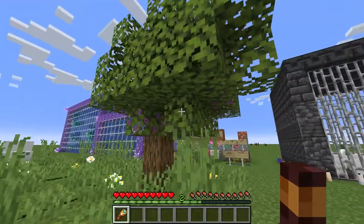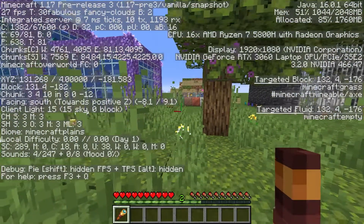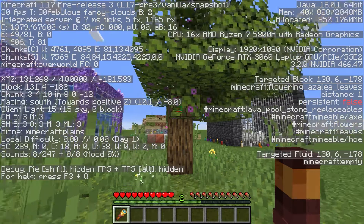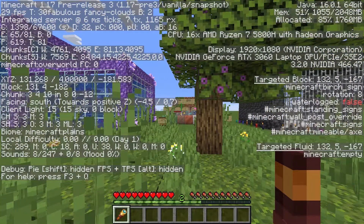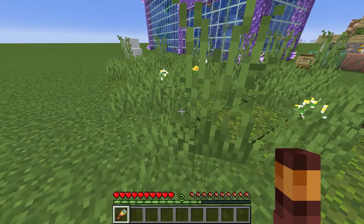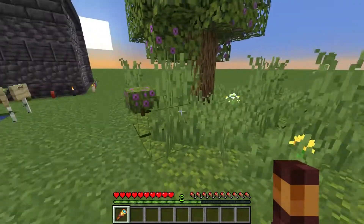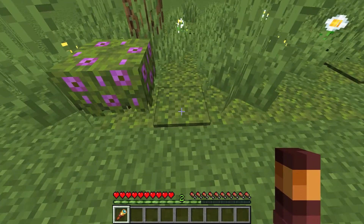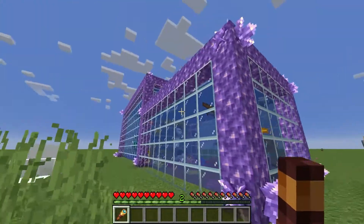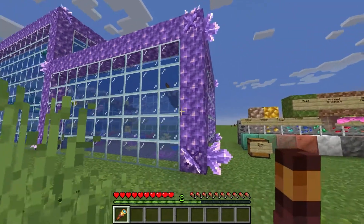We'll go over here. This is the azalea tree — I have a hard time pronouncing that, but it's the azalea tree. And around this, there's a smaller azalea bush which can grow up to be a tree. And on the ground here, this different-colored green block, by the way, is moss. Now I will go over to these other enclosures where I have the other new mobs that will be available.